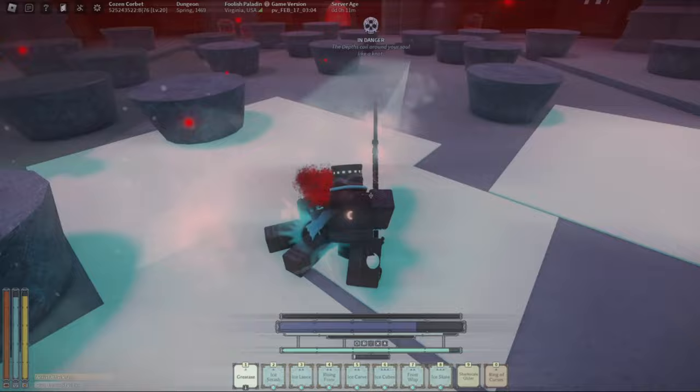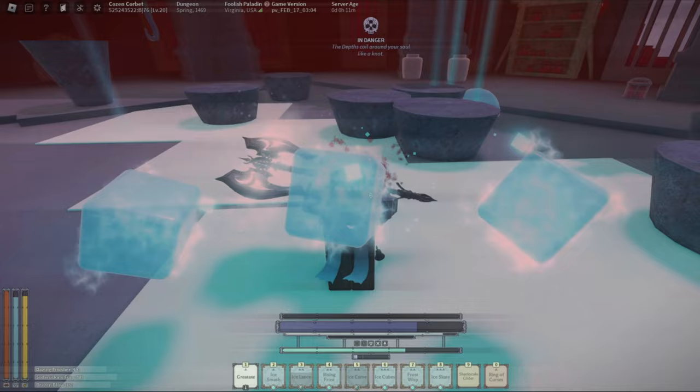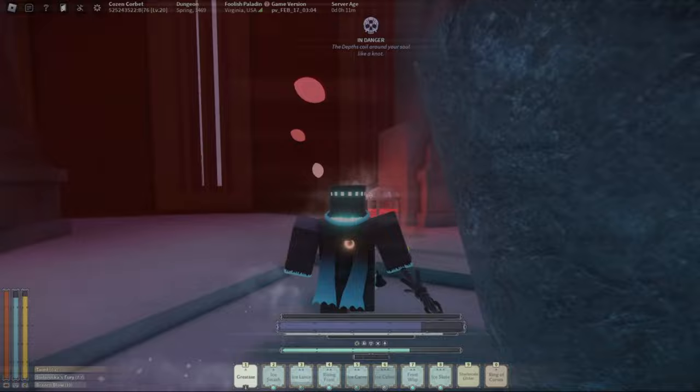Once you've obtained your bell, upon death an aura will surround your character and the game will give you a hand of cards to choose from. Whichever card that is chosen will be the bell that you receive.